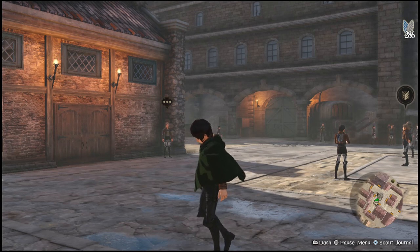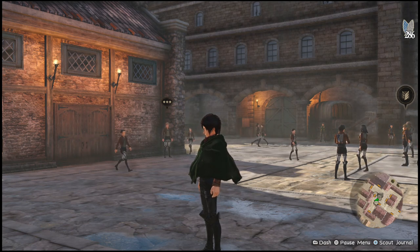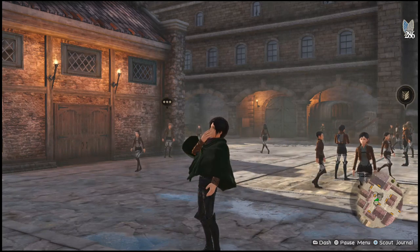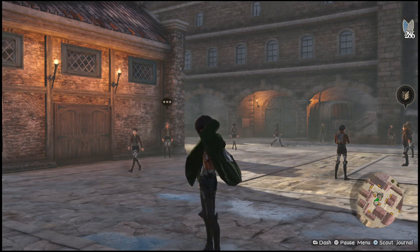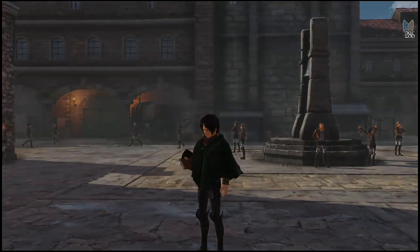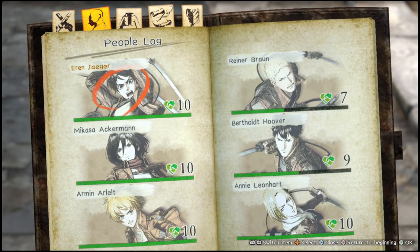Before I explain it, I need to preface this: there is the story mode characters and then there's the inferno mode characters. They're the exact same characters — all the characters you see in story mode are in inferno mode — however the friendship is different in inferno mode because you unlock bonus skill points and regiment funds.